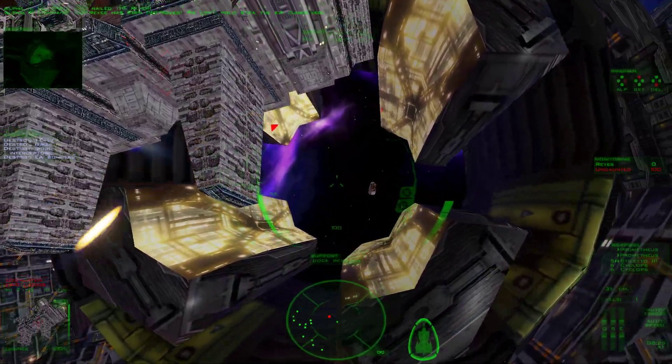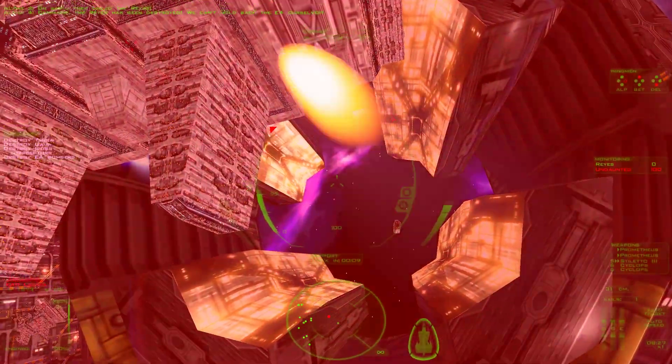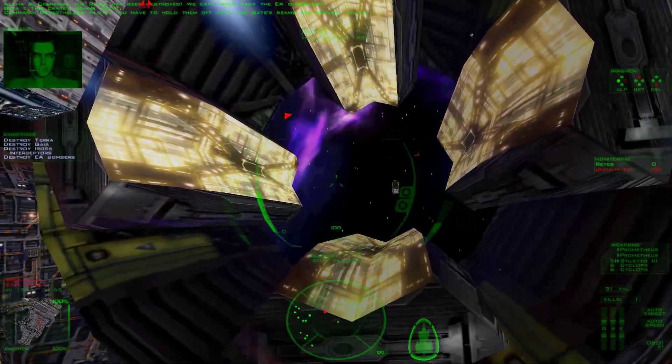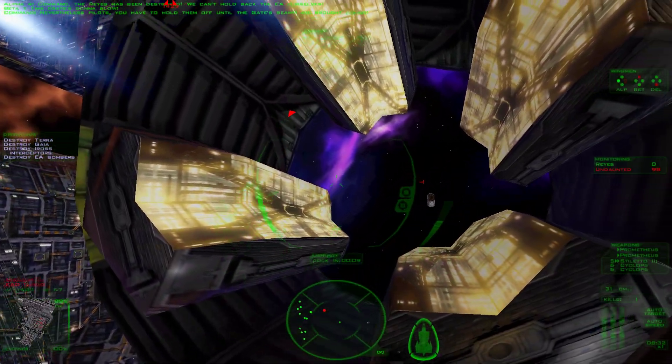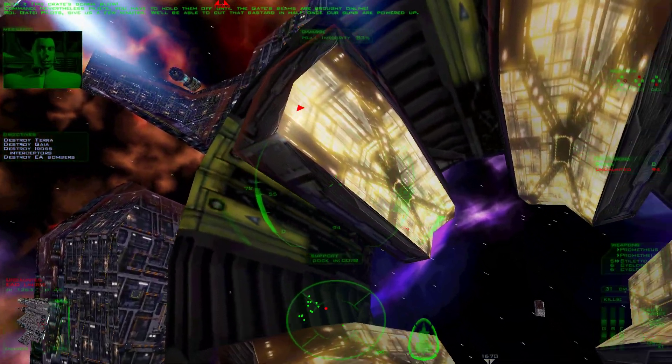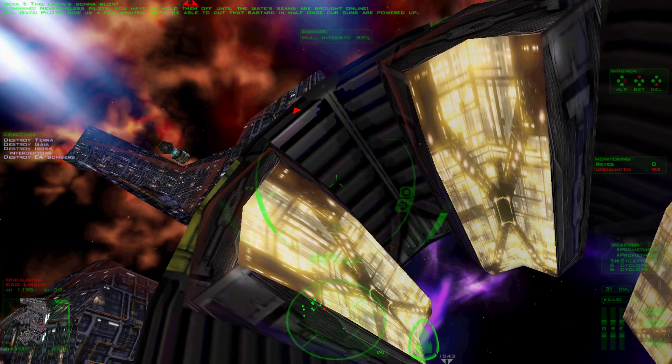Command, the Reyes has been destroyed. We can't hold back the EA ourselves. This grid's gonna blow. Nevertheless, pilots, you have to hold them off until the gate's beams are brought online. Pilots, give us a few minutes — we'll be able to cut that bastard in half once our guns are powered up.